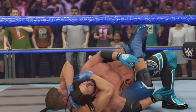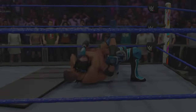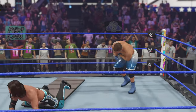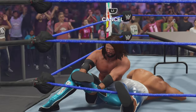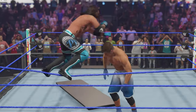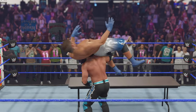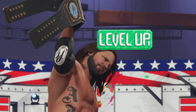AJ Styles looks to be down — is he going to be out? No, he's back and he's not finished! He's going to hit the phenomenal forearm whether Grayson Waller likes it or not. Going for the calf crusher — AJ Styles picks him up, drops Grayson Waller through the table, hits the phenomenal forearm, and we've got the victory!